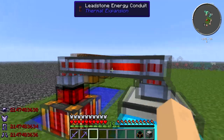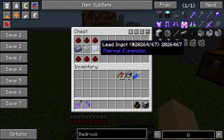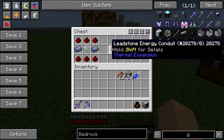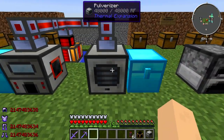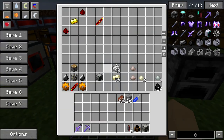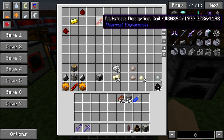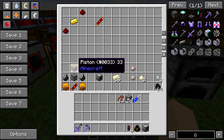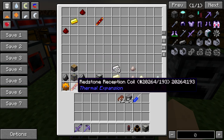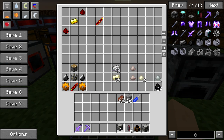The next thing you're going to need is the leadstone energy conduits. This is how you craft them: lead, redstone, glass — you get six of them. Then you're going to want to make a pulverizer. This is how you make it. You need a redstone reception coil — and there you go. You craft it with a piston, machine frame, flint, copper gears, and the redstone reception coil. Then you get your pulverizer.